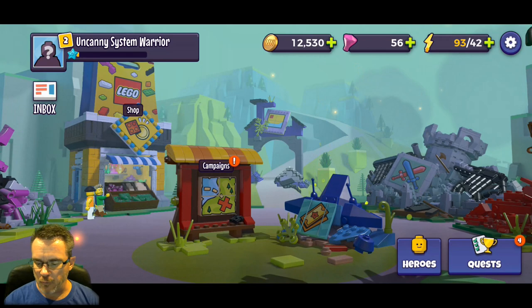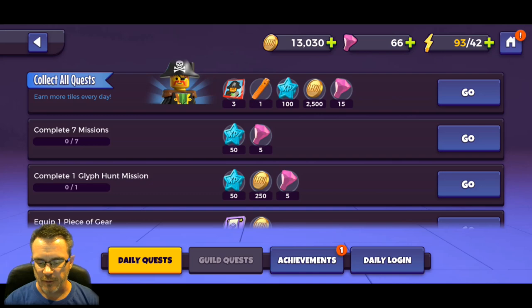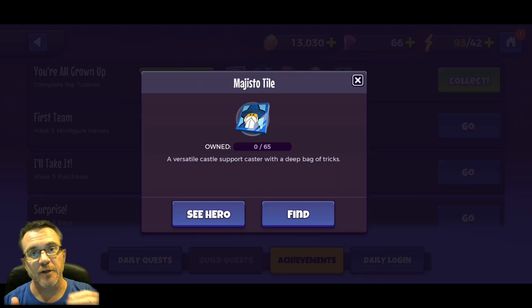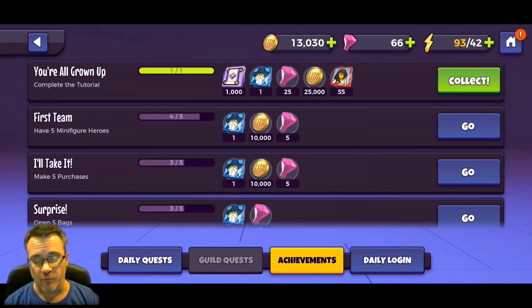We've got four quests complete. We leveled up one hero, we collected experience points, gems, and gear from completed daily activities. Now we have achievements - as you achieve different steps in the game you get more rewards, and these rewards are going to give you Magisto tiles. So daily rewards will get you Red Beard and achievements will get you to Magisto. Both those characters are on the top 10 farming lists and are quality good characters.